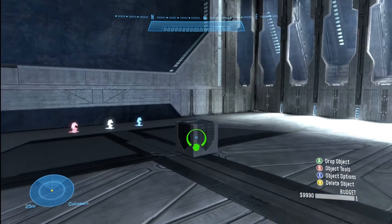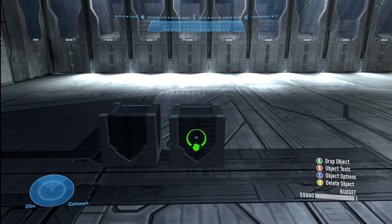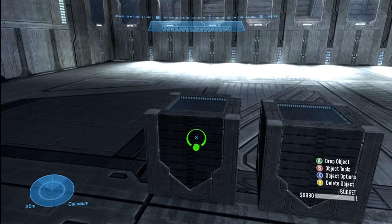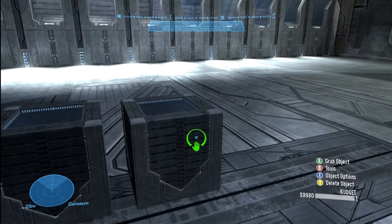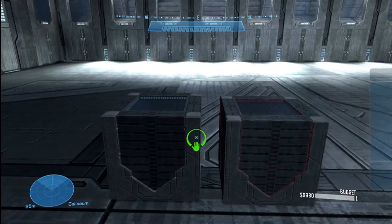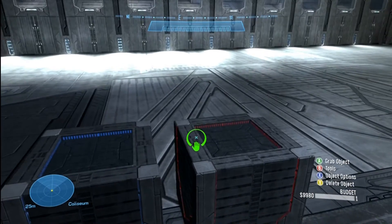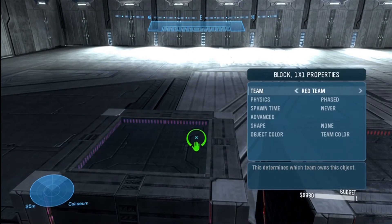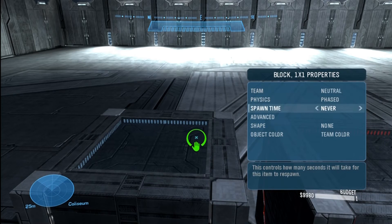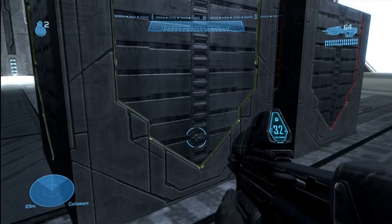I've built some cubes here. The object properties menu appears when you're looking at or holding an object and hit X. It shows the properties of that individual object. I can set it to team red or team blue, and it changes the color — but the problem is if that team isn't playing, it reverts to default color. Instead, go down to object color and set it to a color like green, and even if the green team isn't playing it will still be green.